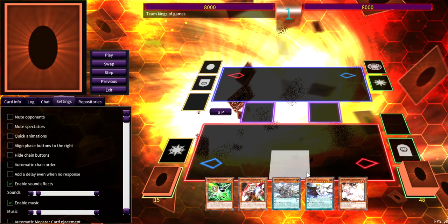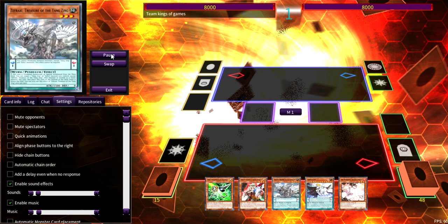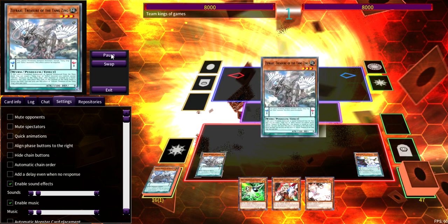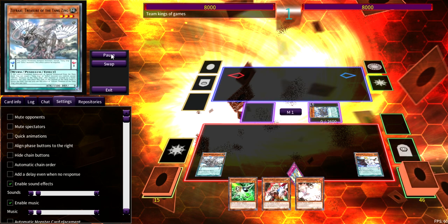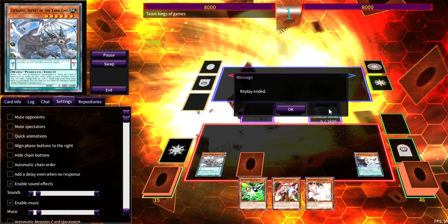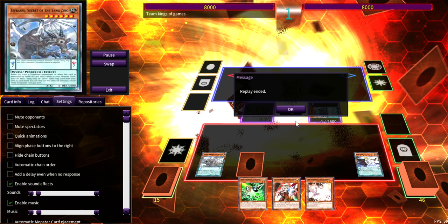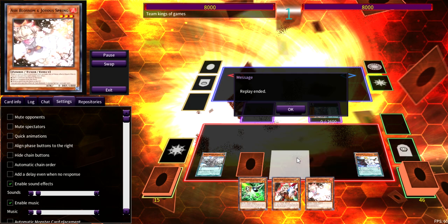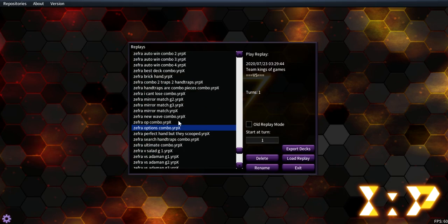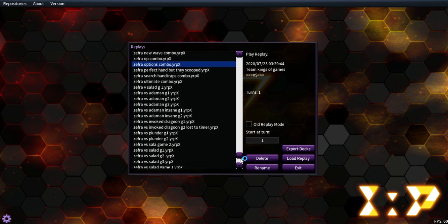The Zephyrus Options Combo — I open three hand traps. I activate Zephyrus Wrath, send Zephyrus Neo, scale Zephyrus, then pendulum summon Zephyrus Neo, search Nine Pillars, set and pass. The reason it's the 'options' combo is because instead of keeping five interrupts, I could also have pendulum summoned, searched Providence, normal summoned Ogre since Ash is superior, linked Ogre and Zephyrus Neo into Halki Fibrax, done the Halki combo, and still had Gamma, Ash, counter trap, Borela Savage, and Arc Light. There are just a lot of options for what you can make.